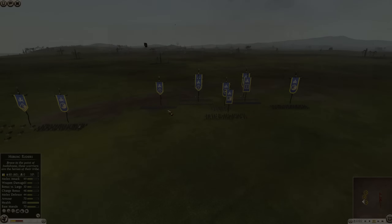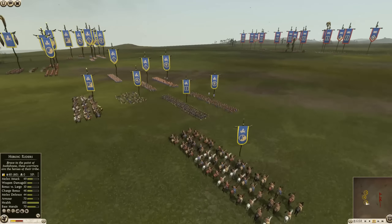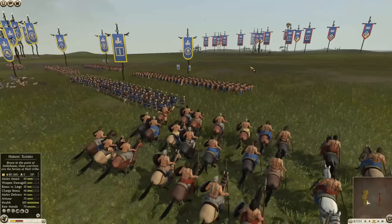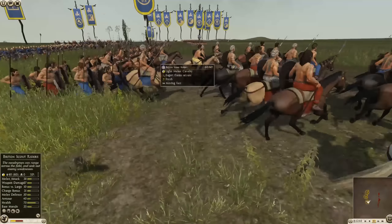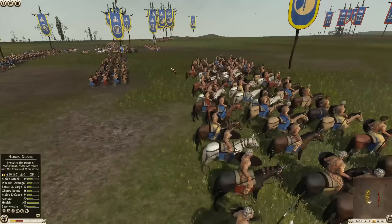What's going on folks? Heir of Carthage here and we are back in another Total War Rome 2 battle. This one is going to be our good friends from the north, the Iceni, and they are going to be taking on Syracuse straight from the Mediterranean with that sun-kissed skin, feeling like they've got life made out there in Sicily. We'll go check in with them here in a moment.